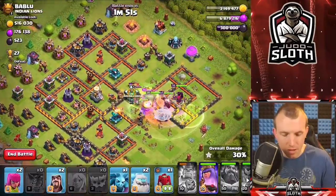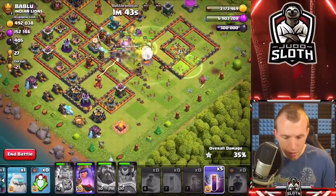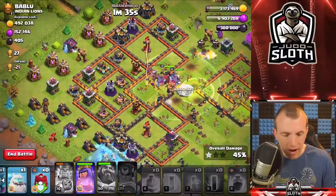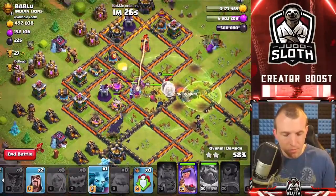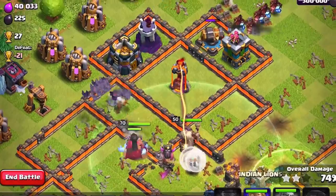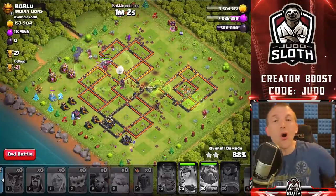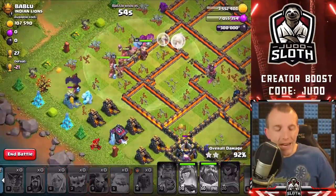We use the poison, a rage to push through with the Grand Warden's ability. The Royal Champion's ability goes off and we freeze the single-target inferno to try to protect her. We deploy the siege barracks up top, then use the ice golem to tank, and send in the bats from six o'clock. The bats need to get through the wizard tower and move through the rest of the base. The wizard tower gets distracted by the Queen, which is exactly what we needed. The hog riders come out, the top wizard tower is distracted, and we pull in over 600,000 gold and elixir — plus the loot bonus puts us close to 1 million.